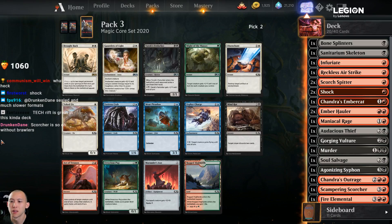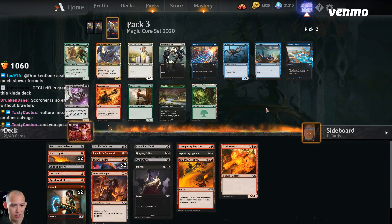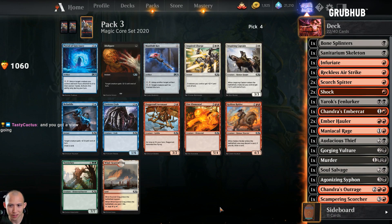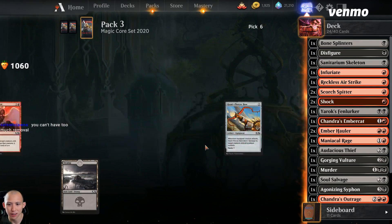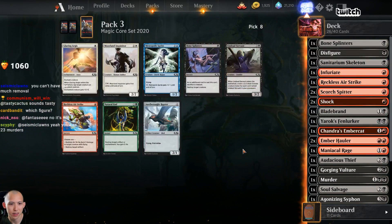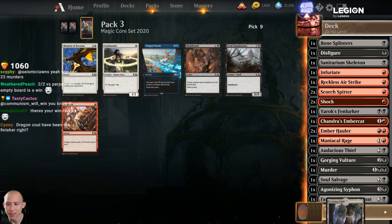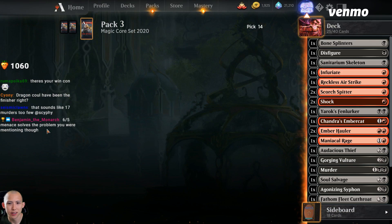Late shock - take the mind rot. Pick the servant though we're unlikely to play it. There's the spitter on the wheel. Maniacal rage - I'll play that. Scampering scorcher - I have no lavakin brawlers which is a little annoying but scorcher is good. I'll take the first scorcher over the third shock. Fenlurker - not terrible, better than act of treason. Let's take the boneclad here over reduce to ashes since I already have so much removal. Disfigure. Hey, a brawler - alright we're in! Fathom fleet's good here. We'll take the undead servant. Just take the rarest card for vault value.